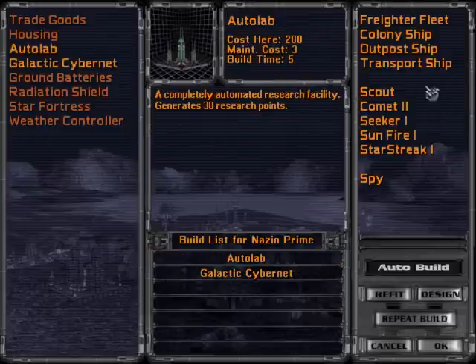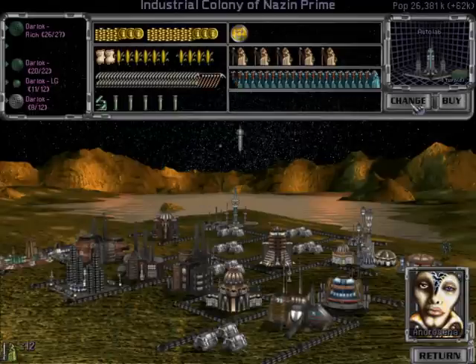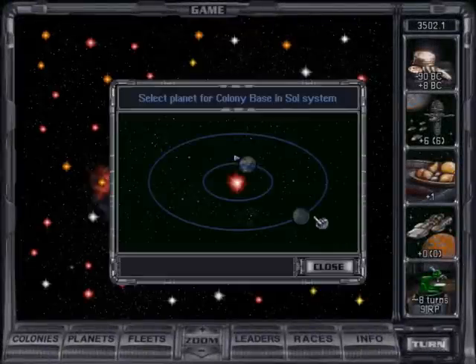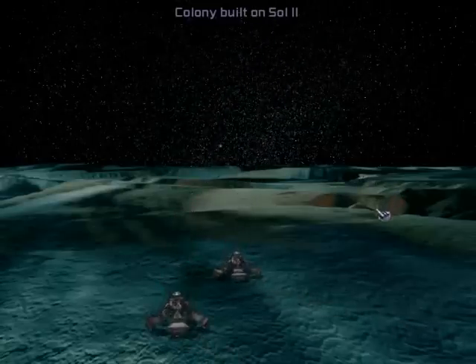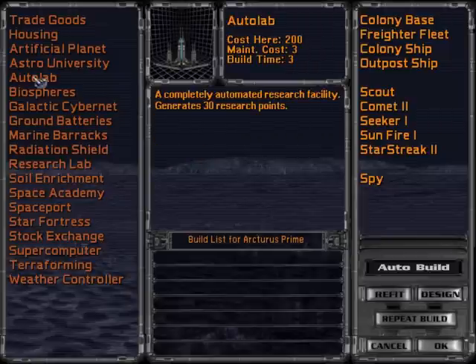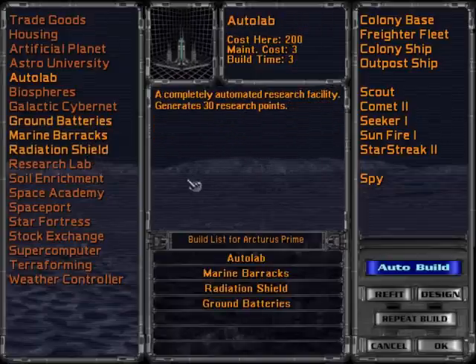The build screen gives you a list of structures and ships you can build. You can only have one of each type of structure. You can queue seven items in the build list. If another planet in the star system can be colonized, you can build a colony base for a lesser cost than a colony ship. You have the ability to purchase structures and ships to make them available in the next turn. The auto-build feature will force the colony to automatically build the infrastructure without any intervention from the player, a very useful feature mid-to-late game.